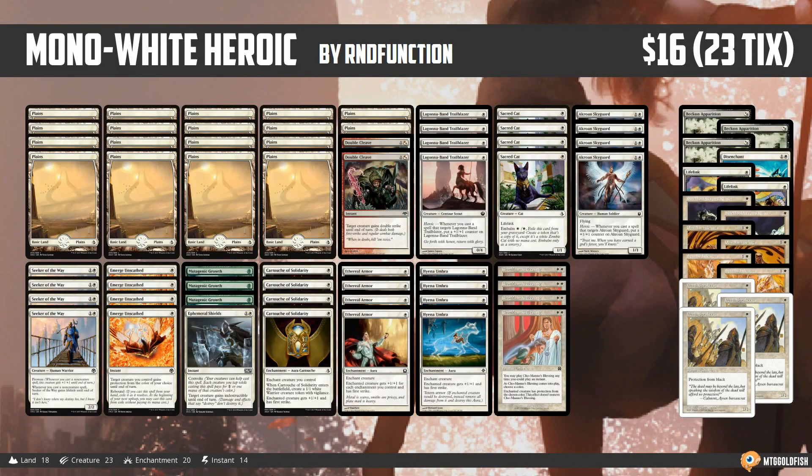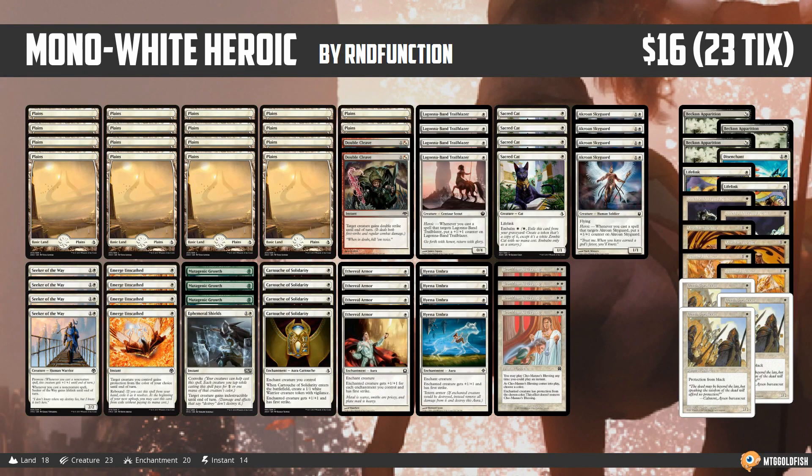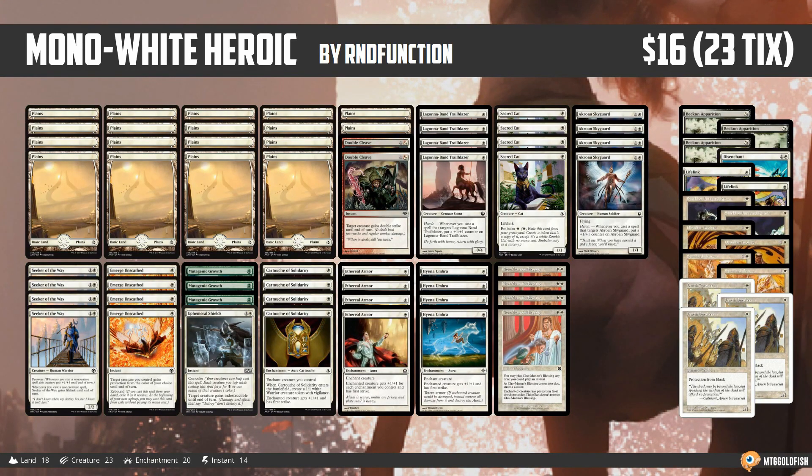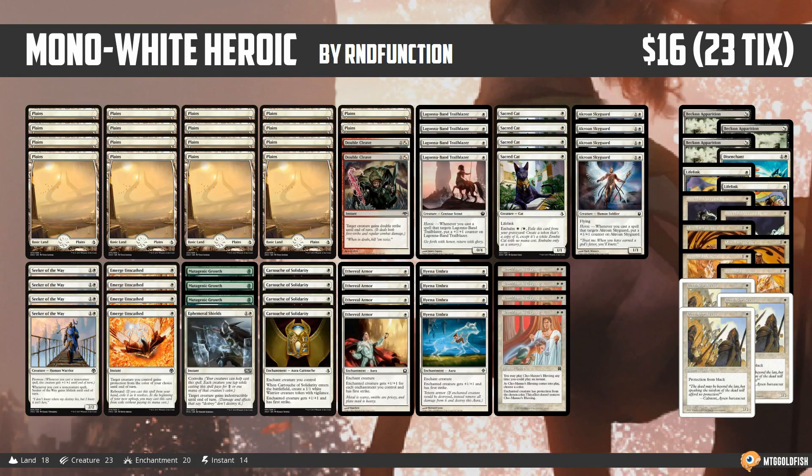Hello everyone, it's Seth, probably better known as Saffron Olive, and it's time for another instant deck tech. Normally Tuesday is Type 2 or Standard Tuesday, but this week we're changing things around. We have a Standard deck coming up on Fishbowl Thursday, so today we're going to talk about Pauper with a super crazy, amazingly cheap 16-dollar Mono White Heroic deck, which comes from RD Function, who took it to a 5-0 finish in a Pauper league on Magic Online.